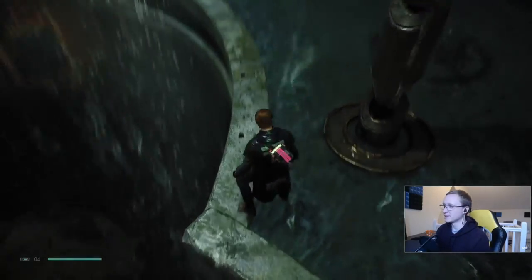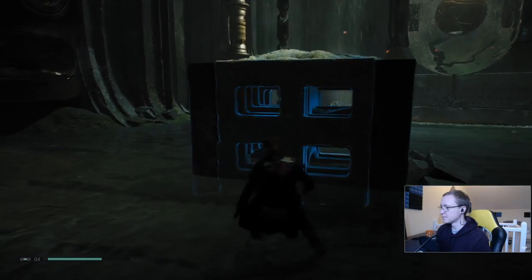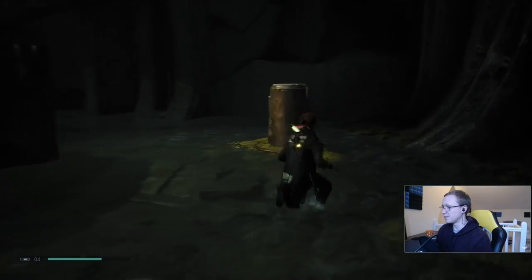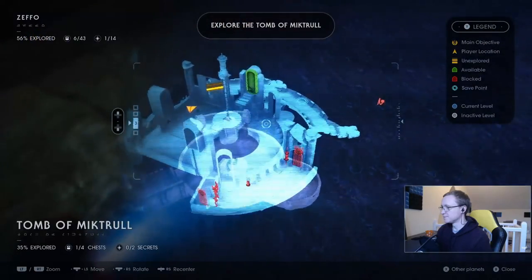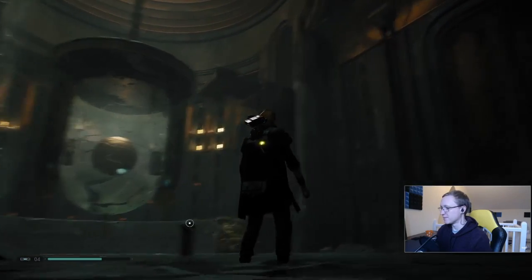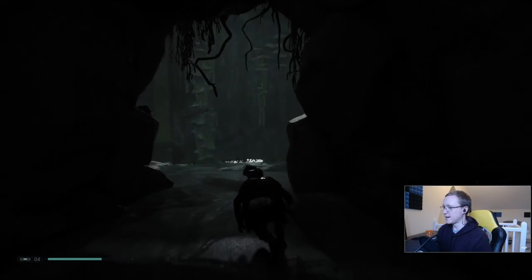What would happen if I push that block over this way? It's stuck going either there or there — so why would I ever want to pull it away? I can't get up there yet. It looks like I need to come at it from across this bridge on the other side. I must be able to get up there somehow. Let's leave that — we've still got this side to do, I can come back to that.